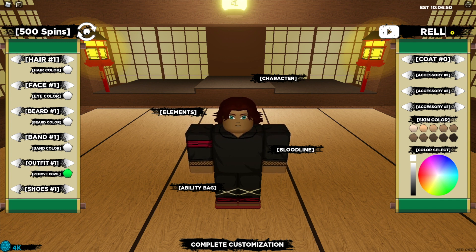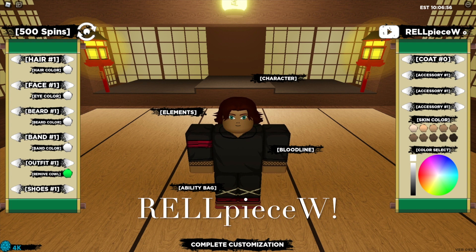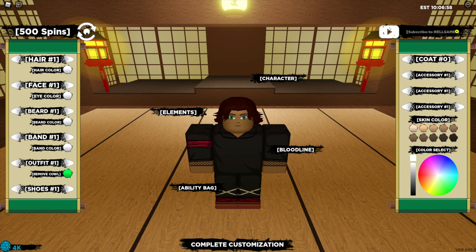The next code is "Rel Peace W" — that's with a capital for "Rel" and "W" — with an exclamation mark at the end, and that one has been accepted.